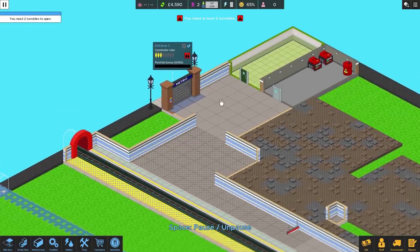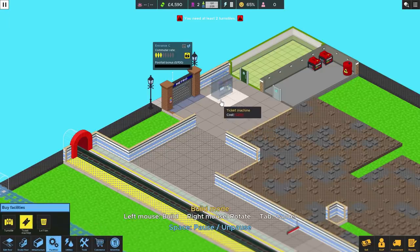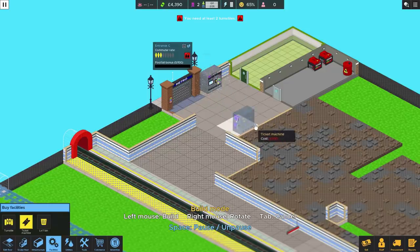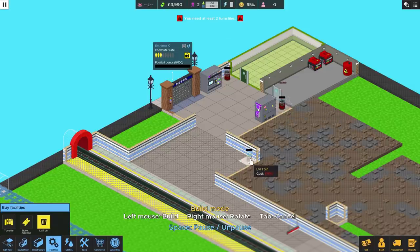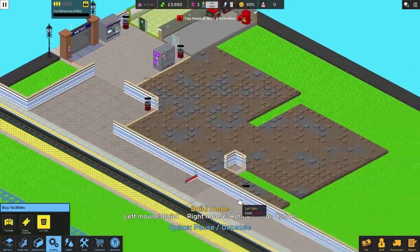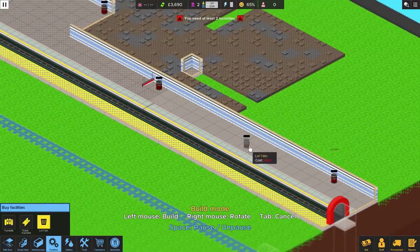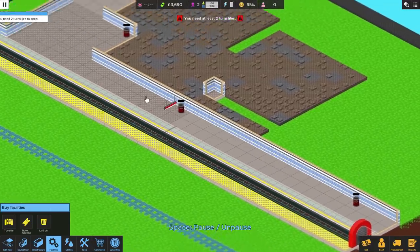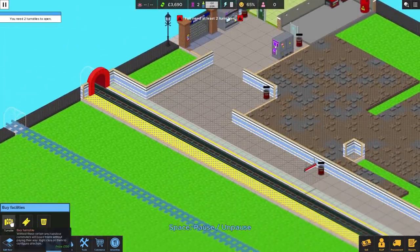Now we need a place where people can buy tickets. So we'll get ourselves two ticket machines — we'll put one there and one just there. Two is good because otherwise people will be queuing and that'll make them grumpy. We'll also put some bins around — one there, one there, one round that corner, one on the platform, and maybe even one down here as well. No one wants to see litter scattered all over the place.